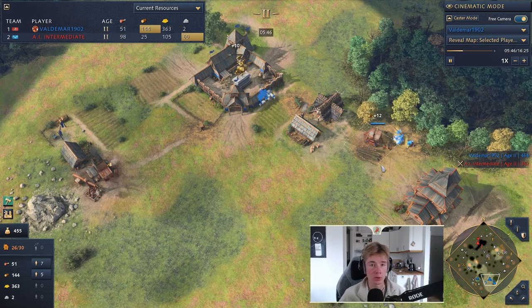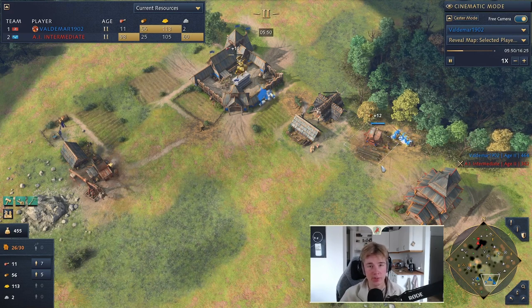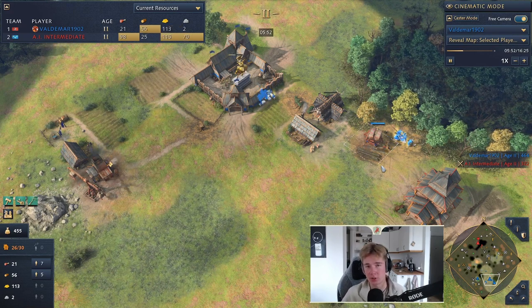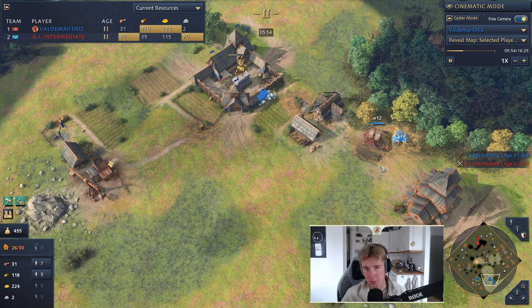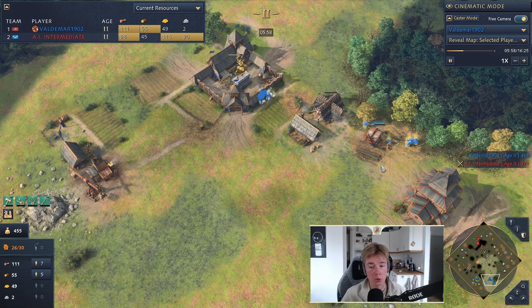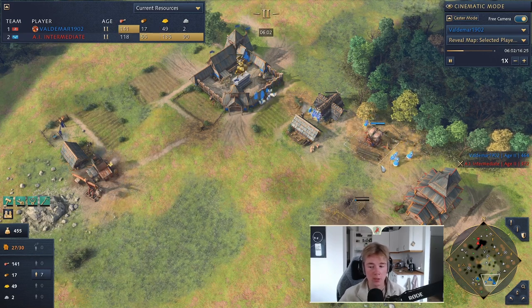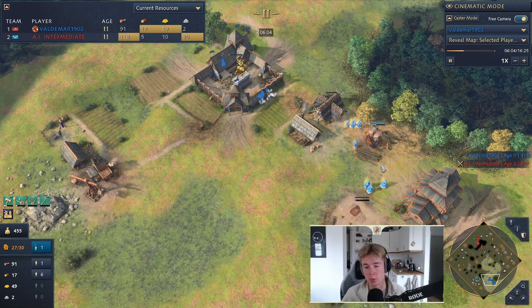After that, I'd recommend going to a stable first — one stable — then start making archery ranges, so one stable and two or three archery ranges. Then you can add in, depending on what your opponent does: barracks for spears to counter horsemen, or more stables and more archers. You want to scout your opponent so you can tell what to go for.